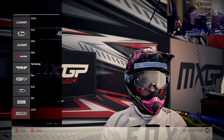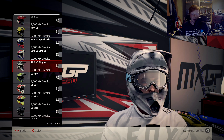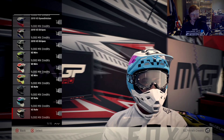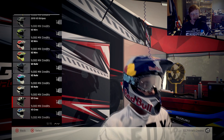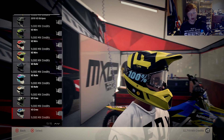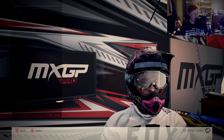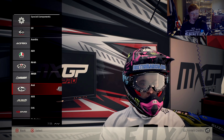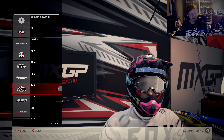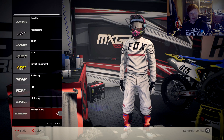If you go to Fox you'll find some different Fox helmet options. On this one you've got the Red Bull one like Ken Roczen would use, and then you've also got the new style Fox helmets. You've also got the Monster Energy one down the bottom. It's pretty much the same throughout all the helmets — there's no point going through them all. It's mainly Rockstar, Monster, and Red Bull, plus a few different ones.